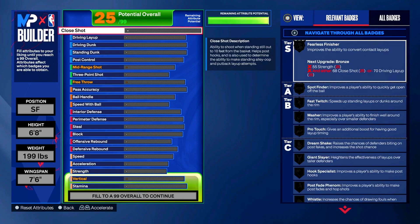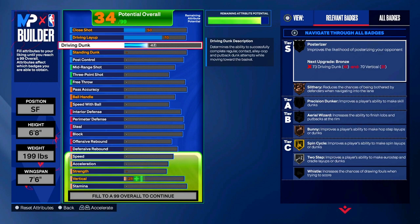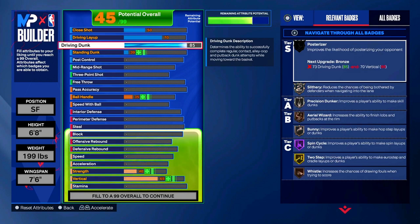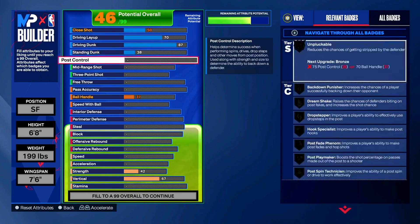Now we go into the attributes and actually turn him into a 99 overall demigod. The close shot stays at 50. For the driving layup we're going to be at a 70. For the driving dunk it's going to be at an 87 - we get contact dunks as a lockdown, which unlocks slithery, precision dunker, aerial wizard, bunny, spin cycle, snake, and more. For standing dunk you're going to be at a 38, and we're not going to touch the post control at all.